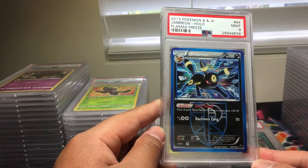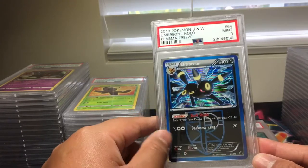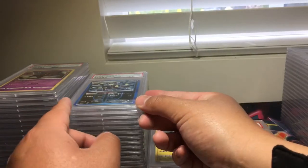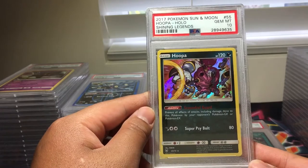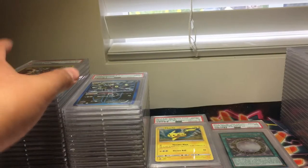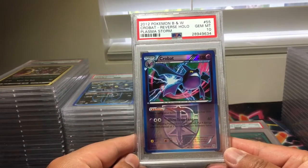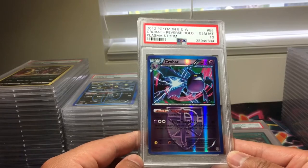We got an Umbreon, PSA 9, but from Plasma Freeze. It was an AV Evolution, so we sent that out. Now we got a Hoopa from Shining Legends, PSA 10. Crobat from Plasma Storm, PSA 10 — and this is a reverse holo. Very nice.